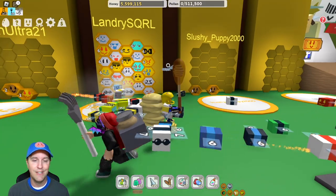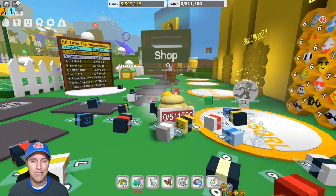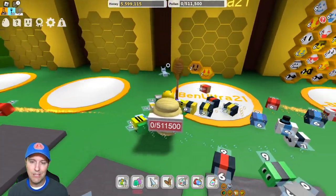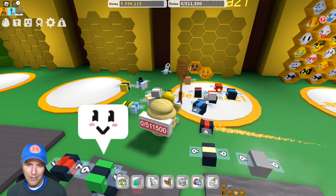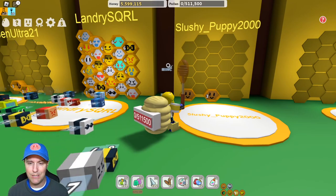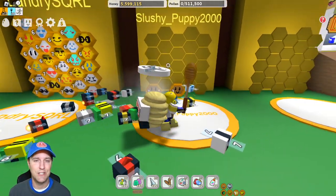So there's my hive. There goes Ben Ultra — it looks like he's headed towards the shop maybe to get something. Ben Ultra just has a couple of cute little bees. I think he said he had a fire bee and a basic bee. And lazy kitty — it still says slushy puppy, that's funny, it's usually lazy kitty — she's got a couple of three basic bees.